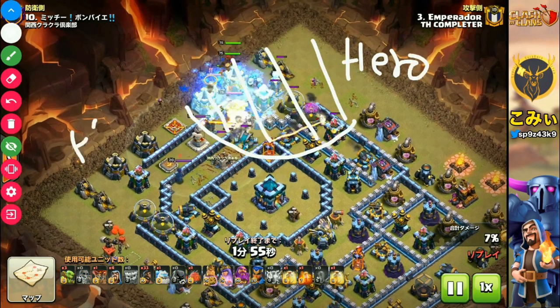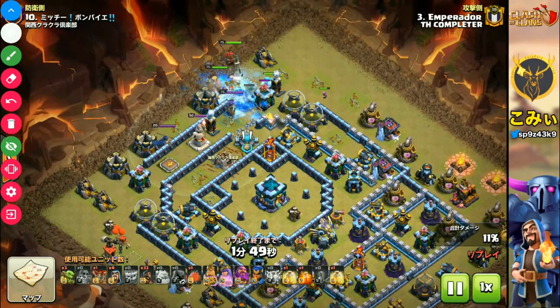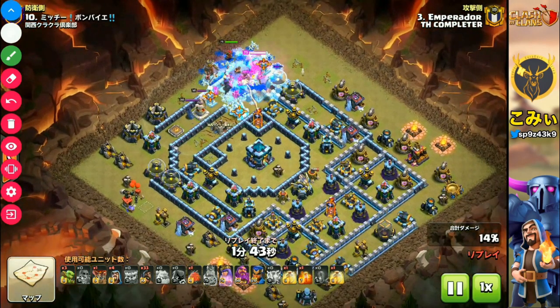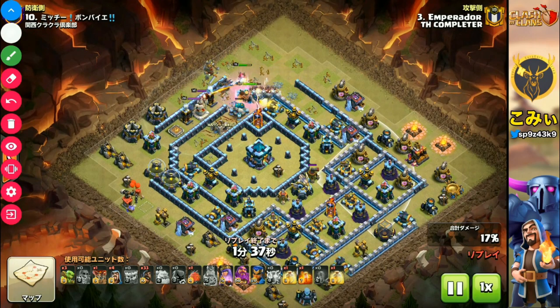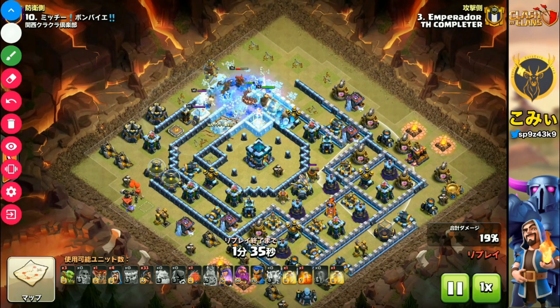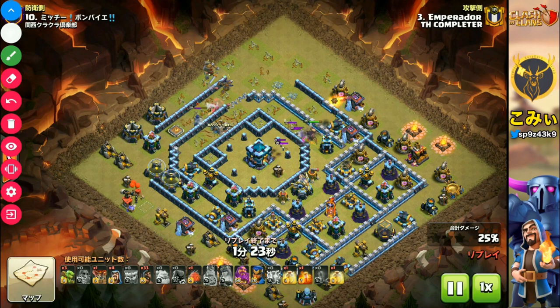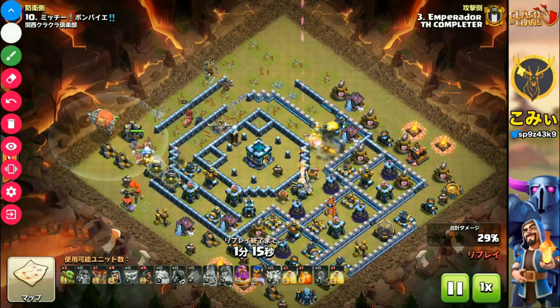Make a route for the hog rider. The hog rider starts here and moves like that. In this case, why does this player choose the hog rider? It's a very easy point — there are still 2 air sweepers not yet destroyed. If you choose the lava hound and balloon, you need to kill these 2 air sweepers. But unfortunately, the starting part is 7 lightning and 1 earthquake spell, so 8 spell slots are already used, meaning not enough spells remain for this attack.